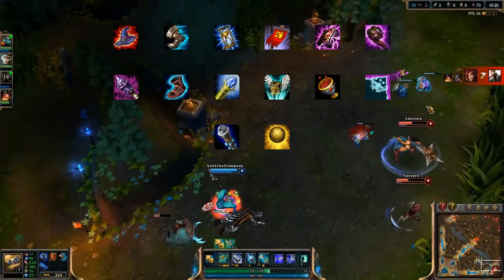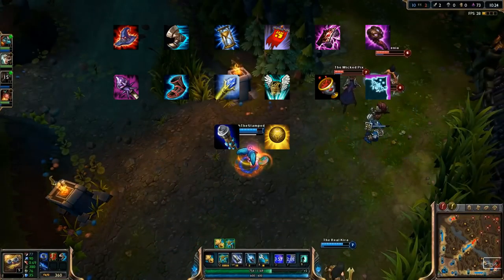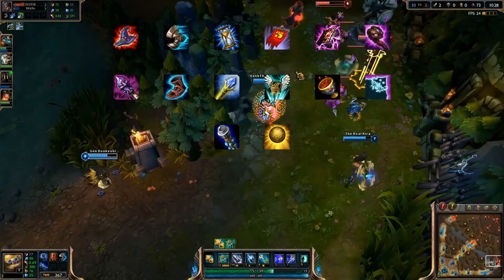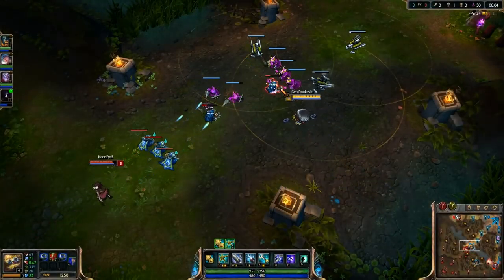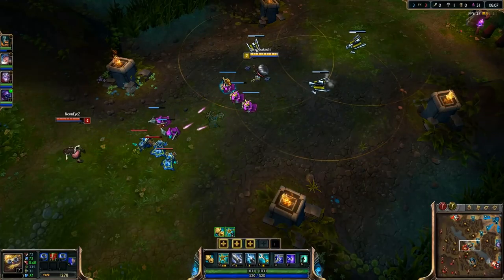Also, if you plan to play Heimerdinger as a support, start with an Ancient Coin, which becomes a Talisman of Ascension. This takes the place of one of your cooldown reduction items and gives you a team-wide speed boost. I much prefer this over starting with Spell Thief's Edge, as your turrets run the risk of accidentally stealing your allies' farm and shutting off the edge's passive.